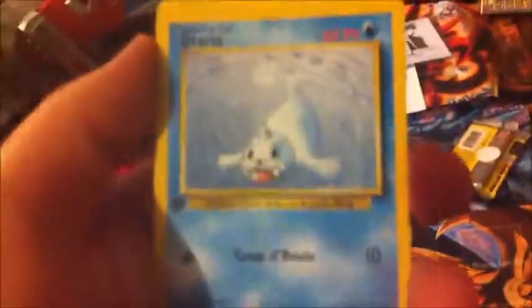Energy, Energy, Computer Search, Charmander, Charmeleon, Clefairy Doll, Plus Power, Charmander, Sandshrew, Vulpix, Tangela, and Pikachu. What's our rare? Not Plus Power — oh, it was Computer Search.